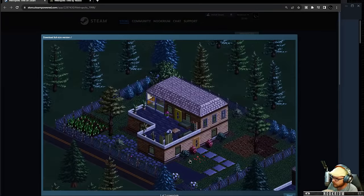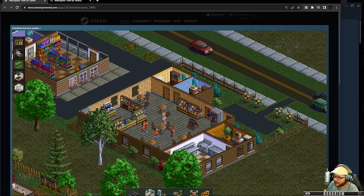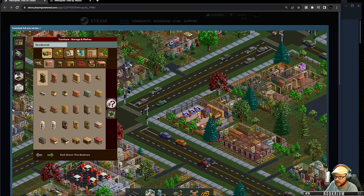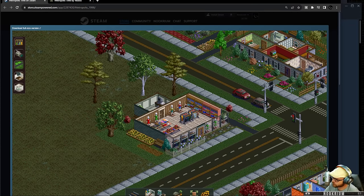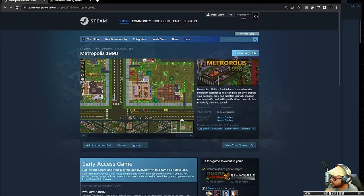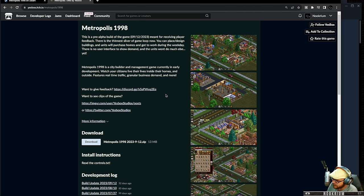We're not only just building the town layout — we're actually placing buildings square by square, putting in all the food stands and tables, building each individual building. This is very early development by YesBox Studios. There is a demo, basically a pre-alpha build, over on itch.io, which is where I'm playing this. It does have a Steam page at the moment.